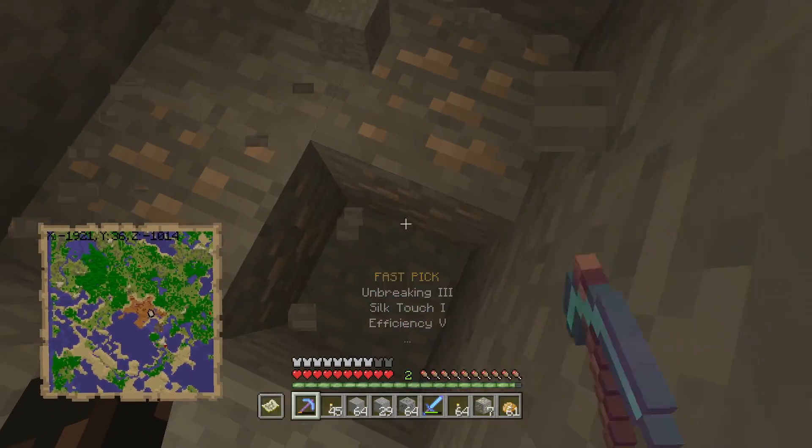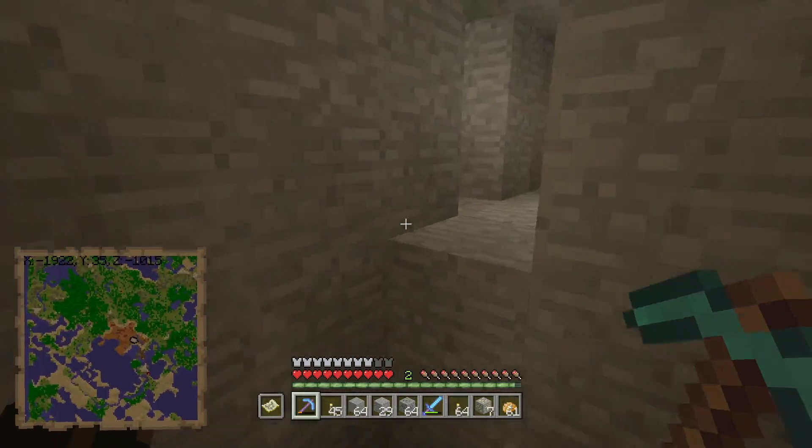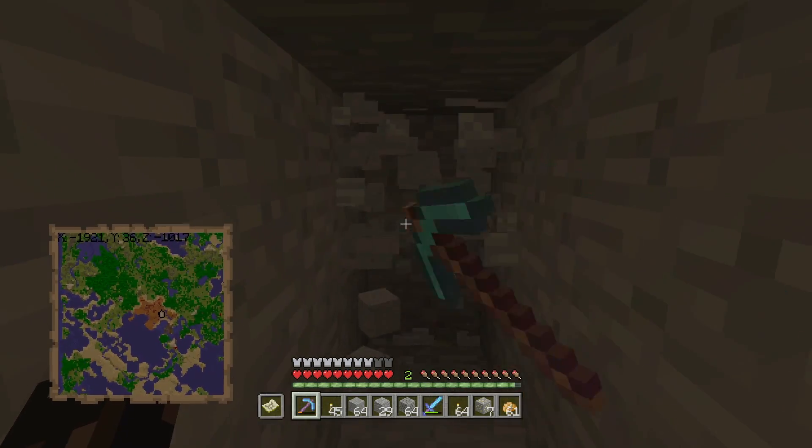There it is. More iron right over here. And again, always mine. Do not dig the block you're standing on, because it could be lava underneath it. Or a big drop to a ravine or something. And that's definitely not going to be good for you. So always pay attention when you're mining.